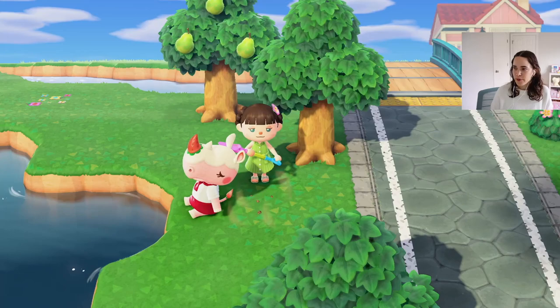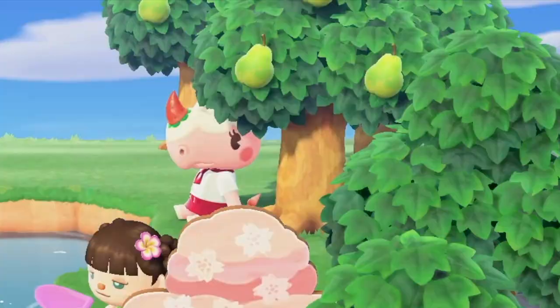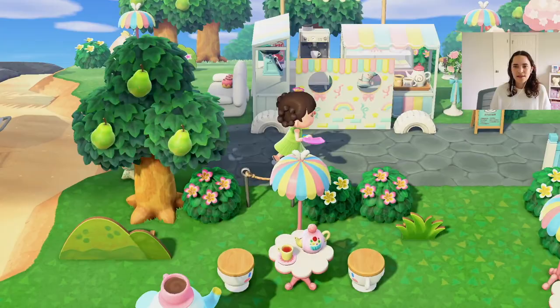I don't know if I'll actually be able to plant a tree with Meringue here — she's out for a stroll. I'm decorating your pond so that you can have some shade, that's what I'm doing. I think I want this to be hardwood, because you'll definitely see this from behind the cafe. That looks cute.